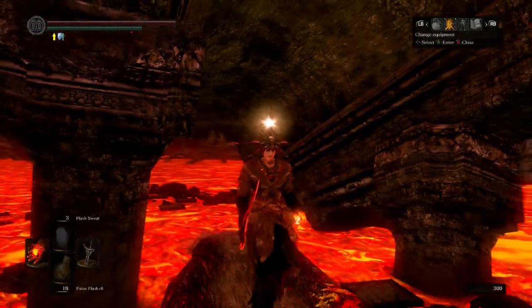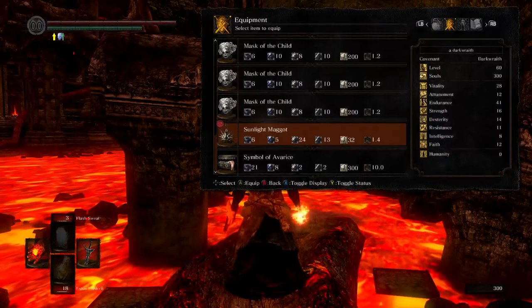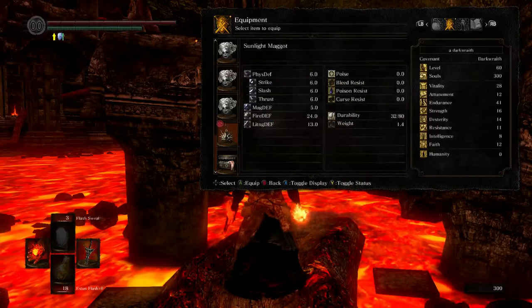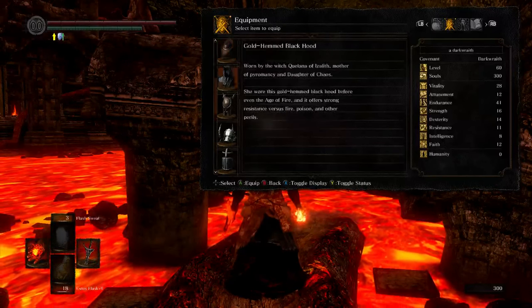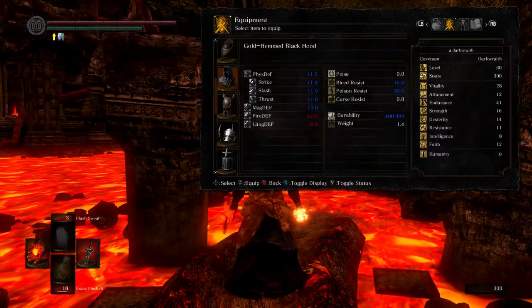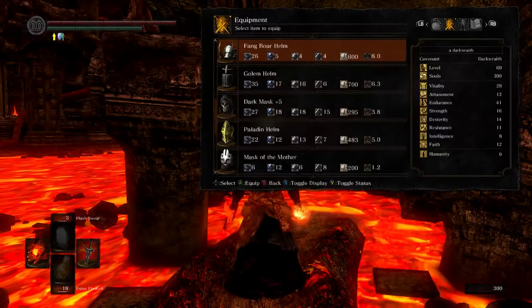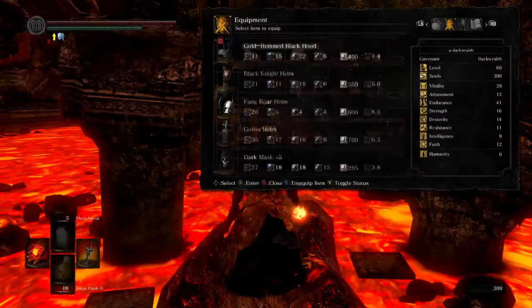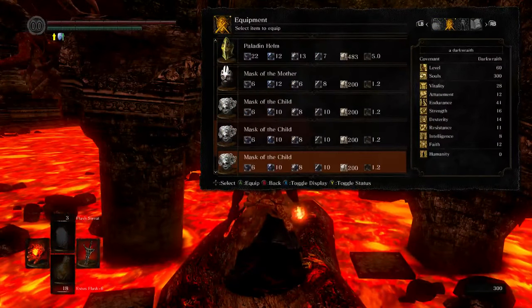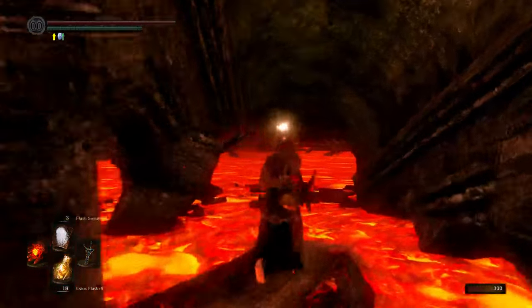Honestly, the fashion of it actually is not that bad. The maggot helmet gives us 24 fire defense. If we swap that out with the gold hemmed black hood, which has 22, we actually get a pretty cool looking little fire resistance set. I kind of like it. Fashion is the most important thing in the game, after all.